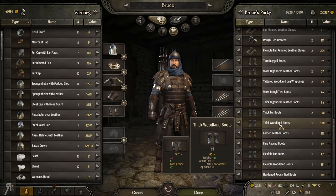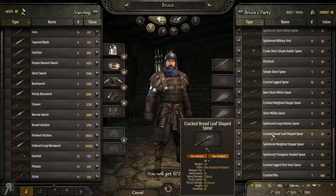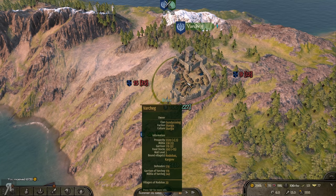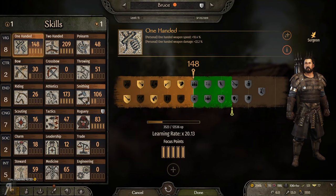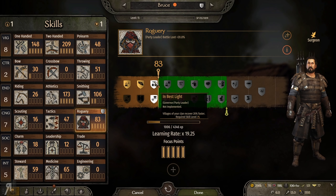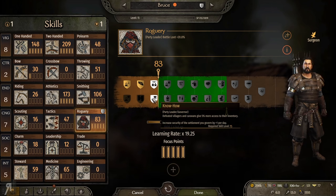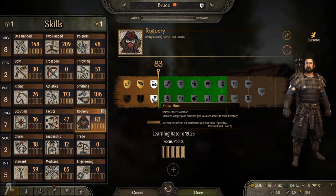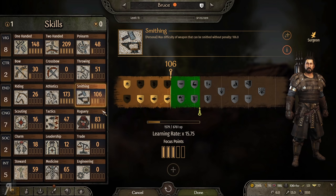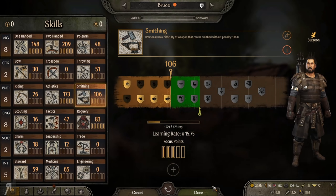Whatever the case, I'll be selling a bunch. It seems like we didn't really get anything that good from loot. Let me take a look at my skills. We have the level 75 perk to select — villagers of your clan recover 20% faster, or defeated villagers and caravans give 5% more access to their inventory. I'll take the 5% inventory access since the other isn't implemented yet. I'm also going to spec into smithing and put another point into cunning.